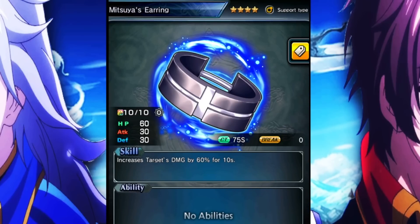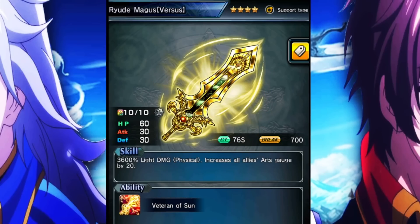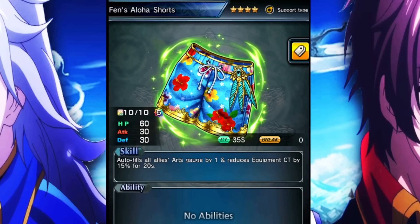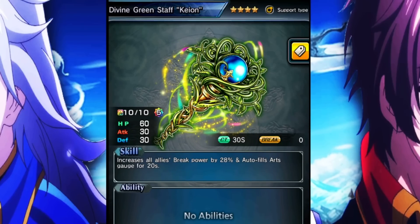And then we have the four-star support. I'm doing something a little different — I'm going to be running the Mitsuya earring. This gives you a single target 60% damage up, which is pretty massive. If you don't want to run this, you can use stuff like Archignite. There's also the old school Rude Megas versus. Relic deus volt is not really too good nowadays, but it does give you that nasty 20% damage up to the whole team — solid stuff. If you're going more sustained, stuff like Fen Aloha shorts or Keon, anything like that, and you're going to be vibing.